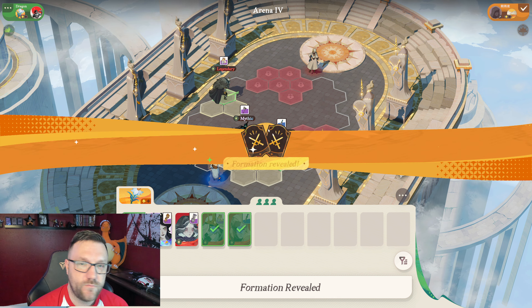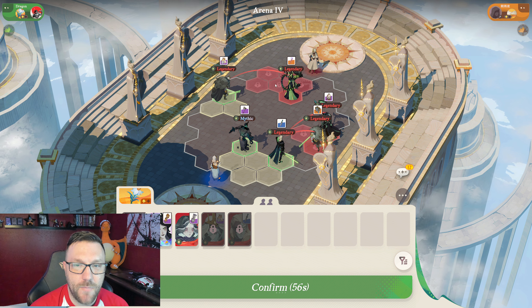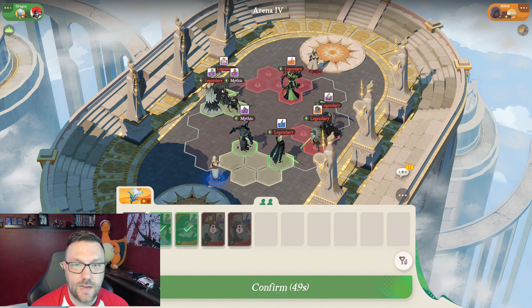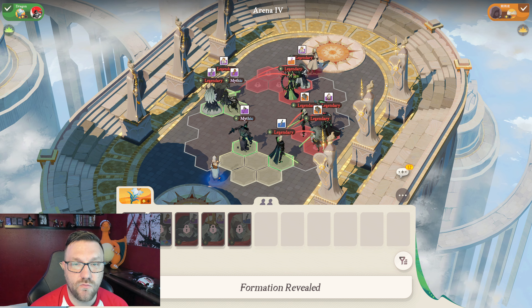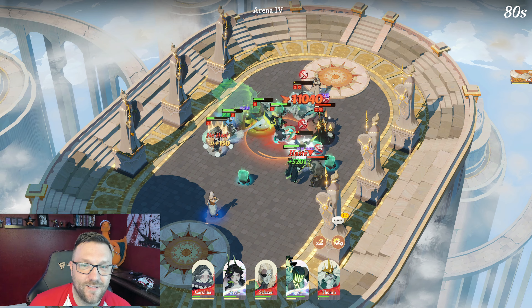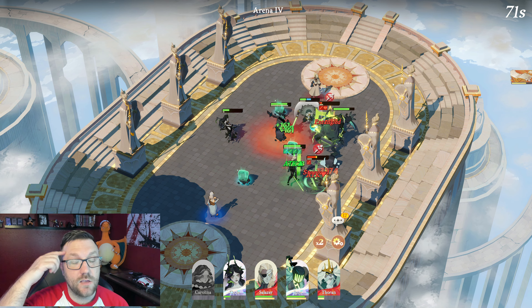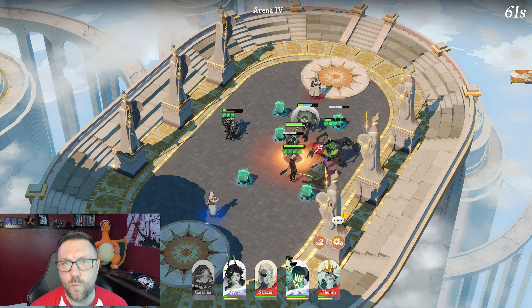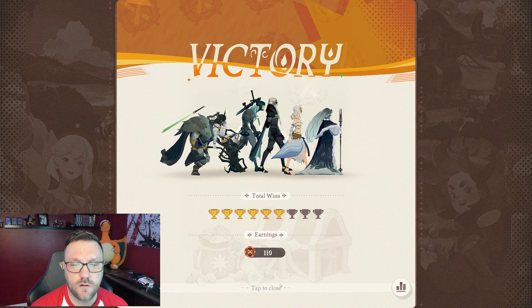That item is freaking crazy — he needs to die. If he would have got that off, we would have lost. And that's the thing — you've got to know the items. So read over each of the items in the shop even if you're not going to buy them. Maybe one item every single round so you don't waste too much time, and you'll get more familiar with them the more you build characters.